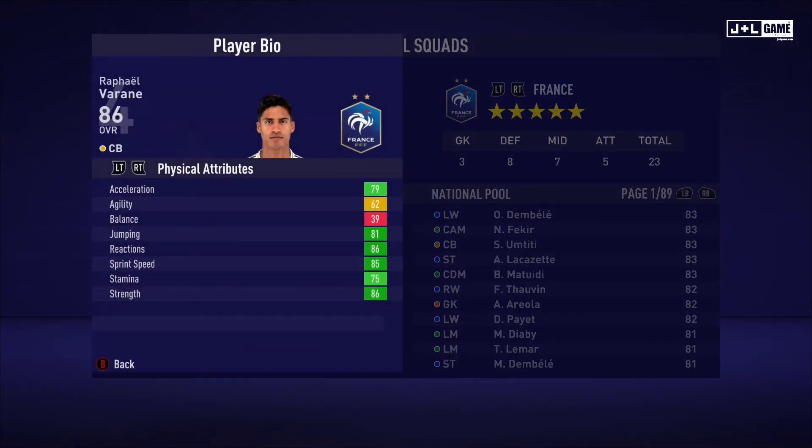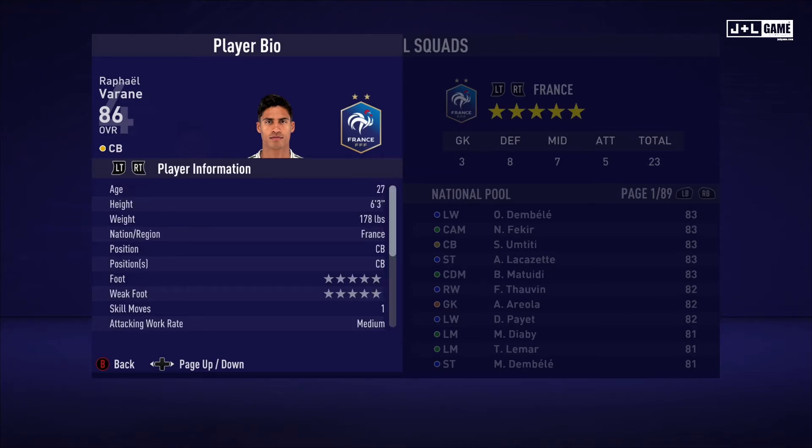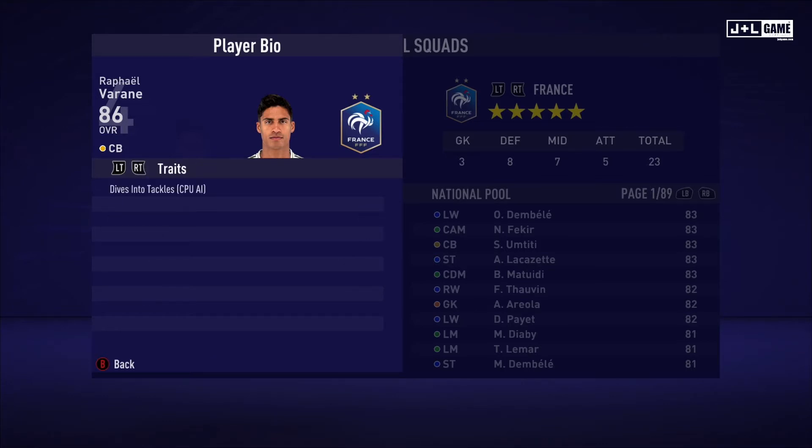And here we have Raphael Varane. Physical attributes mostly in the green, with one yellow and one red. Mental attributes mostly in the green, with the rest being orange. Skill attributes mostly in the green and orange, with some red. Here is his player information and his traits — one trait being available.